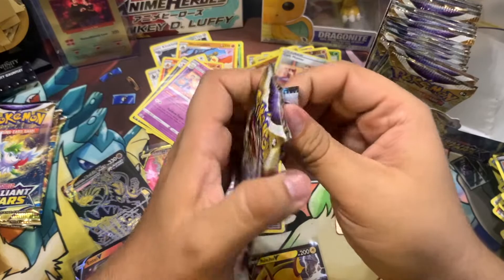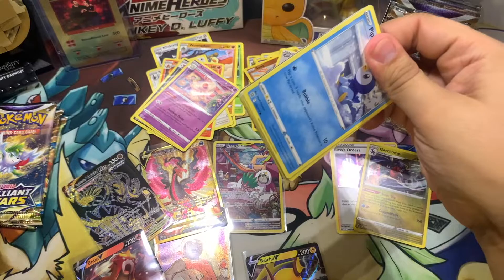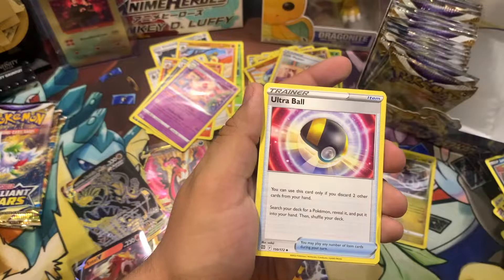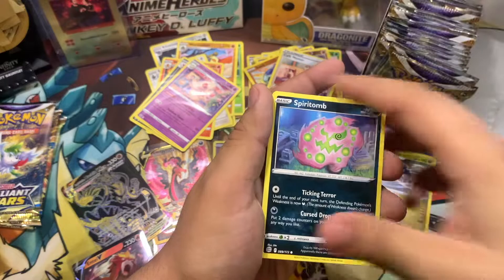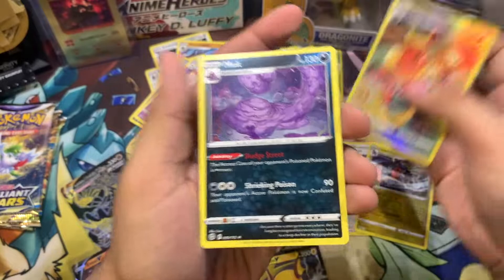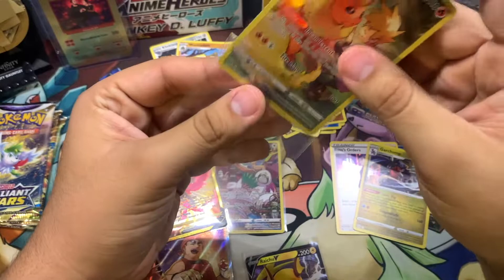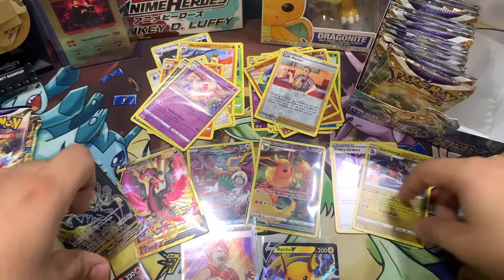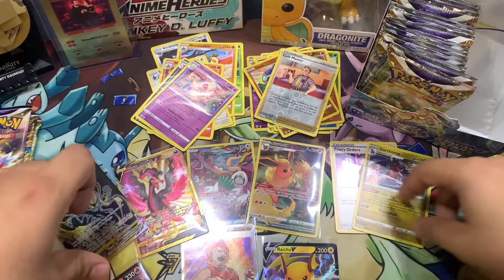Four more packs to go. Code card for y'all. Dark Energy, Magma Basin, Crawdaunt, Ultra Ball, Piplup, Turtwig, Sneasel, Klinklang, Spheal — oh, look at that character card art! Flareon! Now that's just straight fire right there. And we got Muk. That's all I wanted — an extra character card, and that's gonna add to my collection. So far so good — we got six or seven big hits and two holo rares on the right side of the booster box.